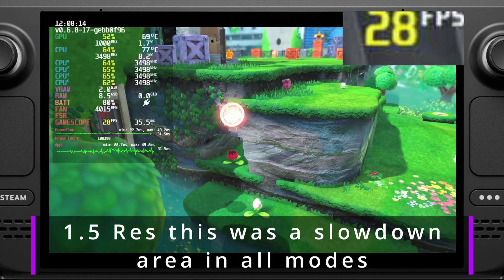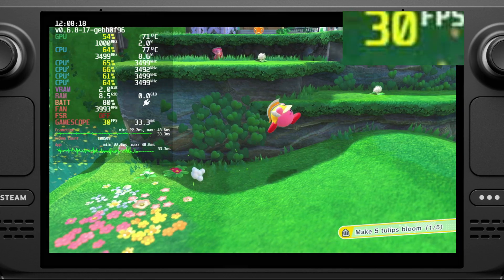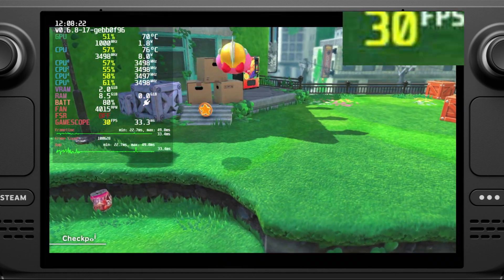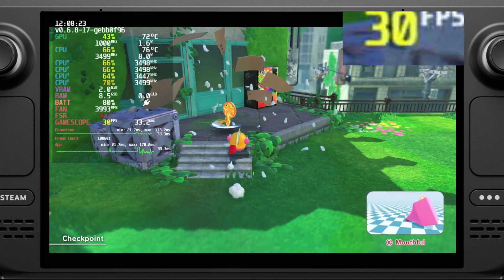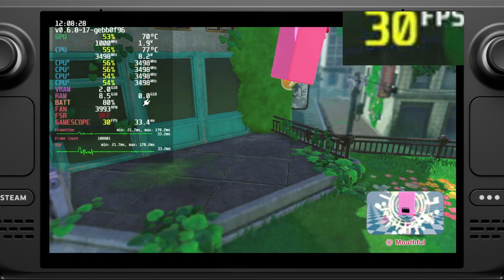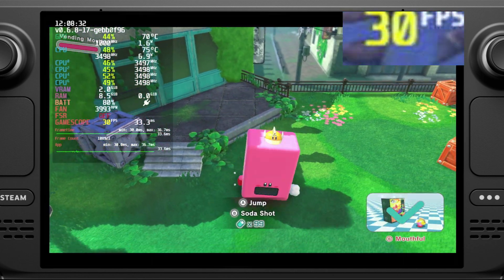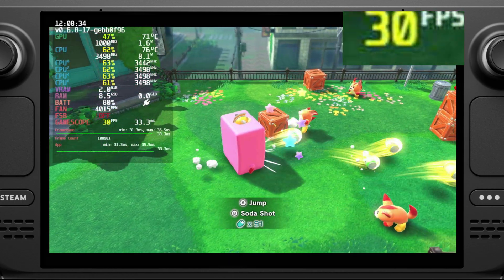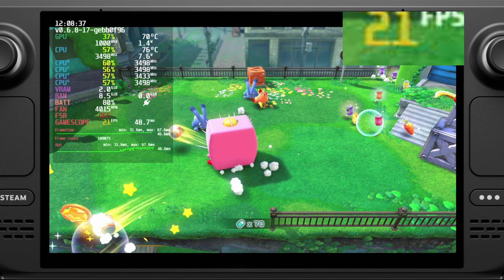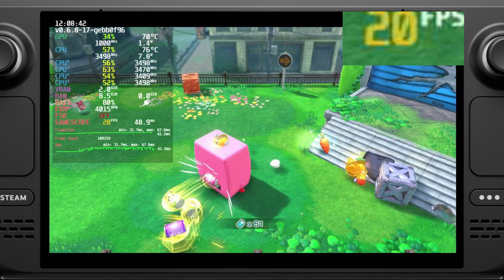I would recommend playing this one at 1.5x with a locked 30 frames per second. You can play up to 60 frames per second - that's the mod I have in this - I just wanted to keep that to see how much more performance we'd get over the Nintendo Switch. But with that being said, there are just moments where the game is going to drop frames regardless of your settings, and you're going to have to live with that. Nine times out of ten, that's just emulation woes, especially with Nintendo Switch emulation.